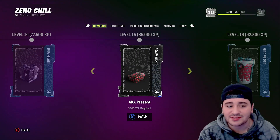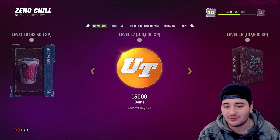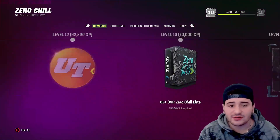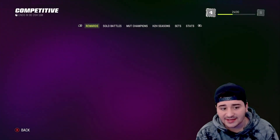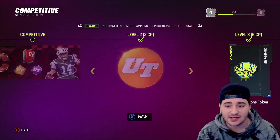From the looks of the Zero Chill field pass, that's a good amount of XP — you're basically going to get a level up every day if you just do the daily objective. Now let's talk about the competitive field pass XP, which actually changed to Zero Chill XP.